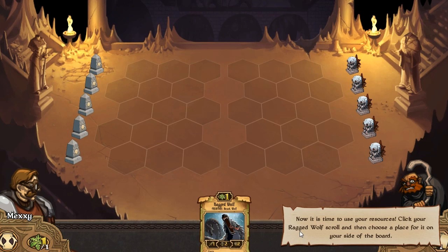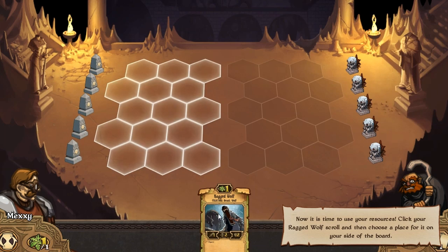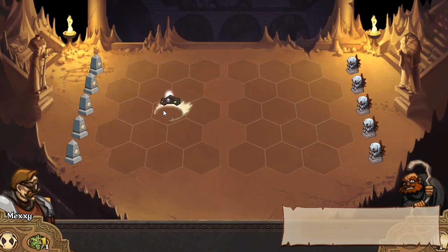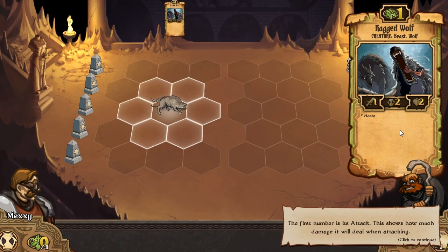Now it's time to use your resources. Click your ragged wolf scroll and then choose a place for it on the bottom of the board. So I'm going to click it with a left-click and we can just place it - I'm going to put it in the middle for now. Now click the wolf and we'll have a quick look. It's a bit like Magic the Gathering - if you've ever played Magic the Gathering, a card game in real life or the online game on Steam - it's a bit like that, but you've also got this game board interface to use, which needs consideration.